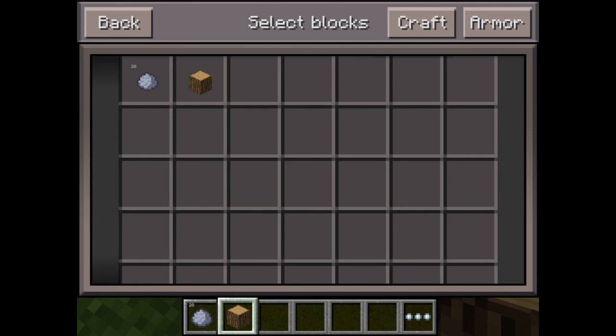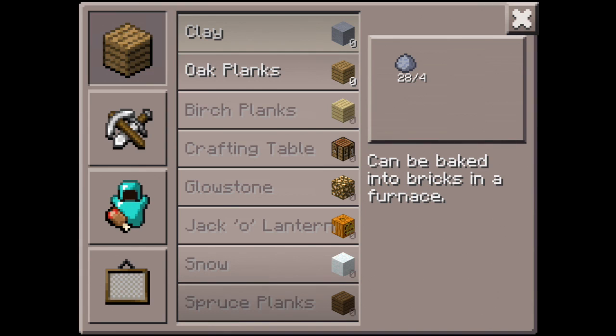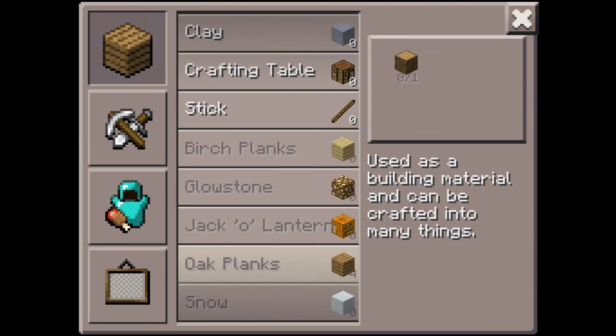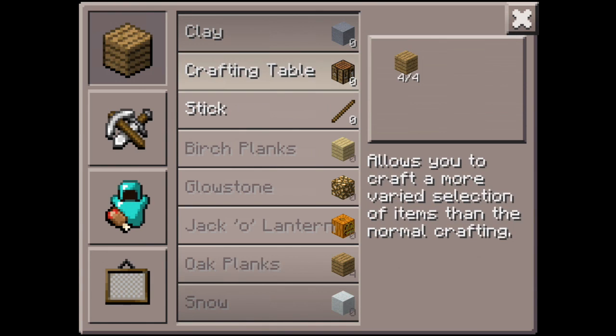What does that say? Crafting? Then you go into crafting and find where there's wood, and then you see where there's a crafting table. You press it, then you press the four, then you end up with a crafting table.